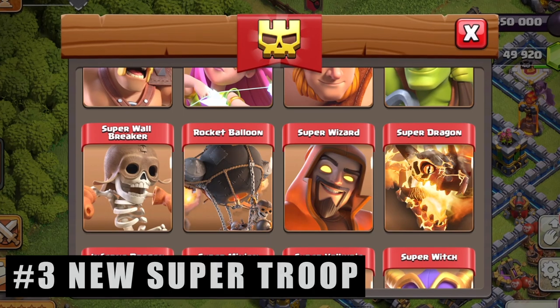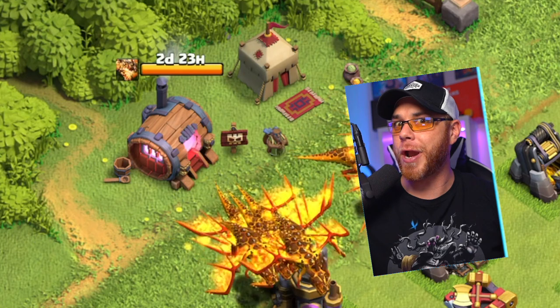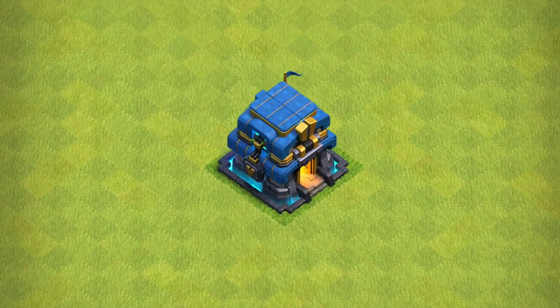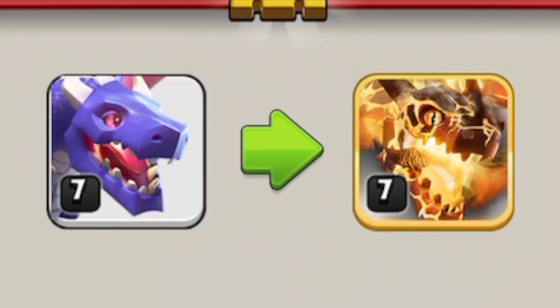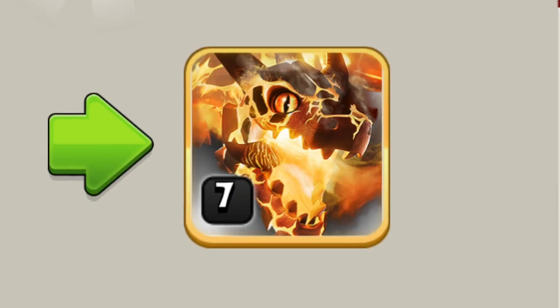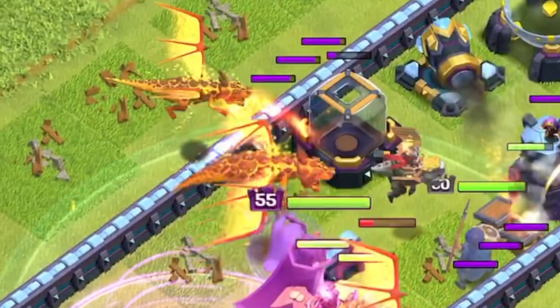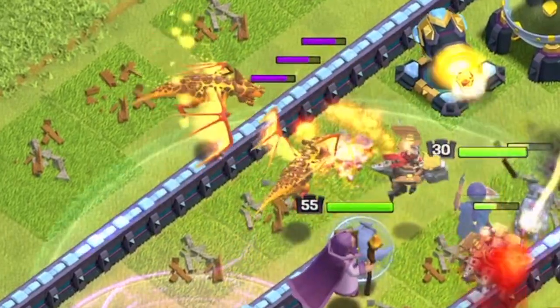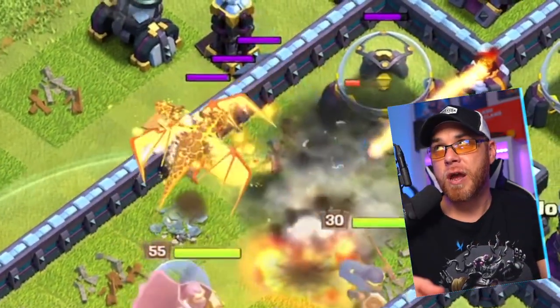The next item in the December 2021 update is a brand new super troop: the Super Dragon. As if the dragons weren't strong enough already! The Super Dragon will be available to Town Hall 12 players that have level seven dragons unlocked. This thing looks straight up overpowered — look at that icon, look at them in the army camps, and check them out on the battlefield.